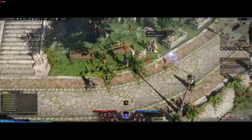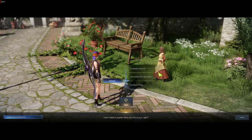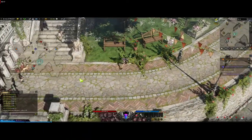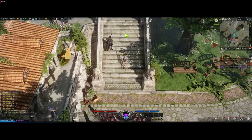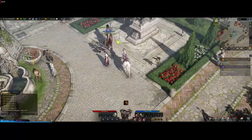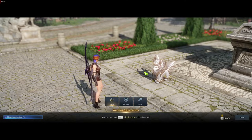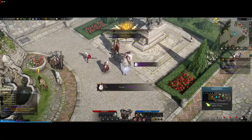Once we get our pet I'll show you guys how much of a difference it makes. Speak to this NPC about the pets — you can actually change what your pet does and give it different skills. I'll show you that once we acquire our pet. Each pet gives you two different passive bonuses, and I'll show you with a re-roll once we get ours.